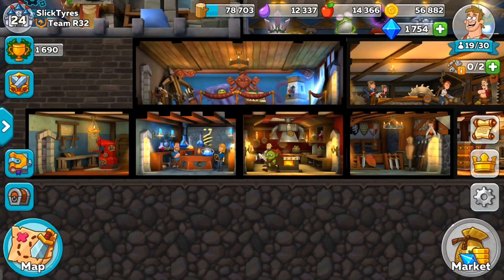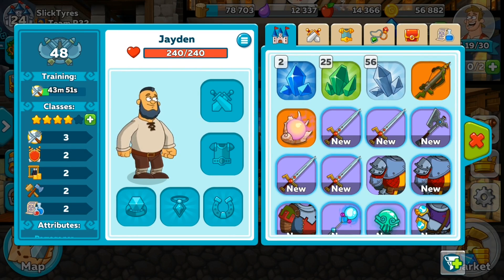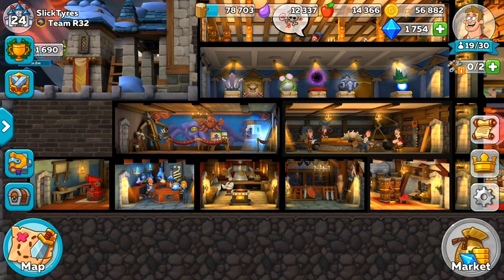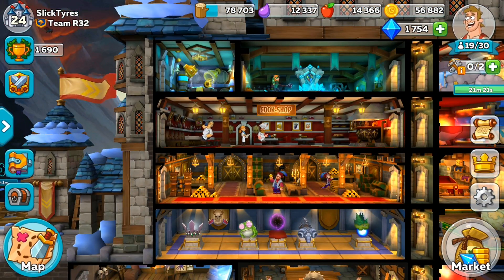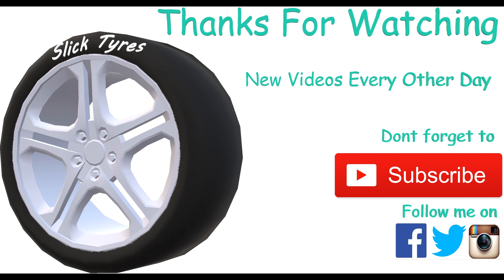I also got my first four-star. It takes 2k diamonds to get a character from level 4 to level 5 stars. Anyway guys, I really do hope you enjoyed this video — make sure to smash that like button, and follow me on Twitter, Instagram, and Facebook. Comment down below what you think about my legendary theory — it seems like you get one roughly every 10-12 chests. Might do a few more openings in the future. Signing out, see you next time.